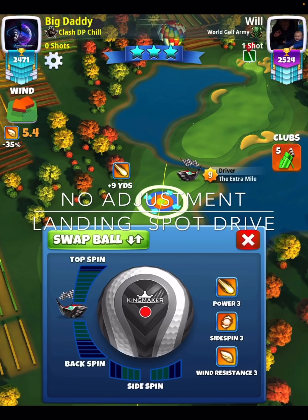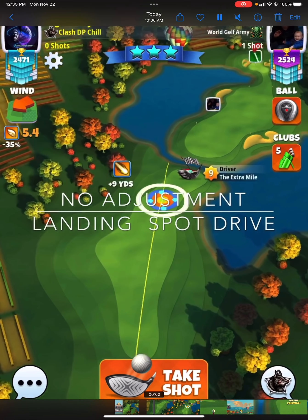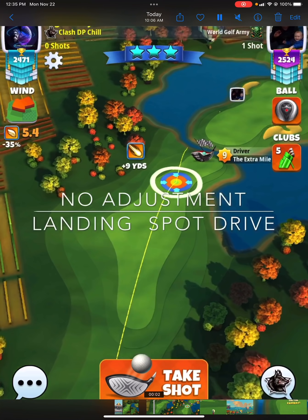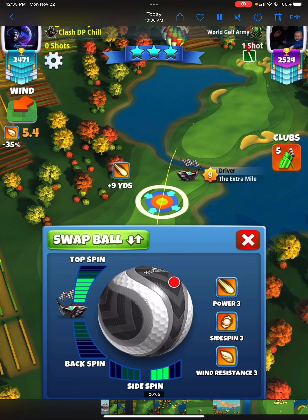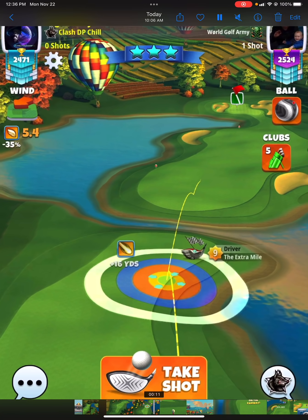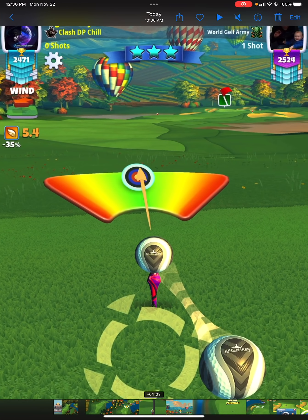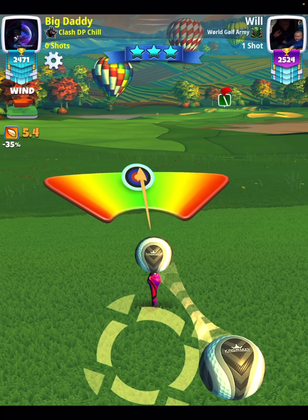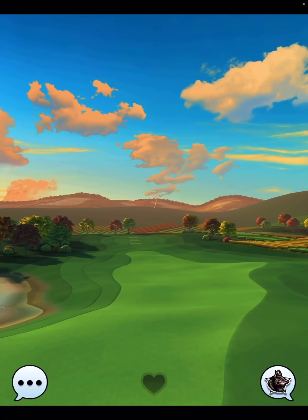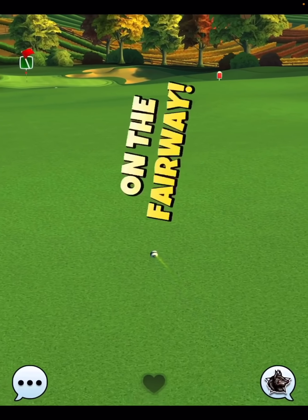That takes us to hole number three — no adjustments needed on the elevation landing spot for the drive. Apply spins first: three right, six top. This is the landing spot I'm looking for — my bounce is right there before my ball guideline touches the rough. Then I go into overpower. This is the curl I'm using: my entire ball is outside the adjustment zone, with the left edge of my ball touching the right outside of the yellow adjustment zone. I even hit a minor great shot to the right, which shows the shot plays great, giving us a nice kick and roll up the fairway.